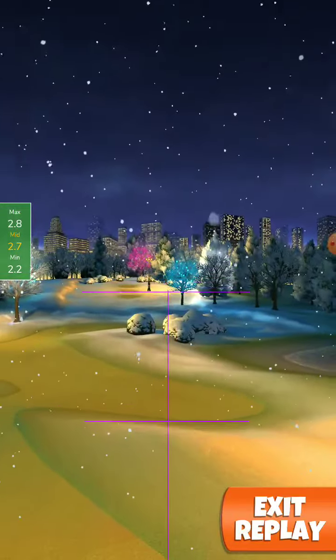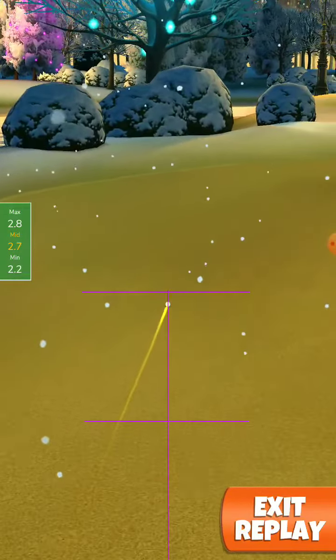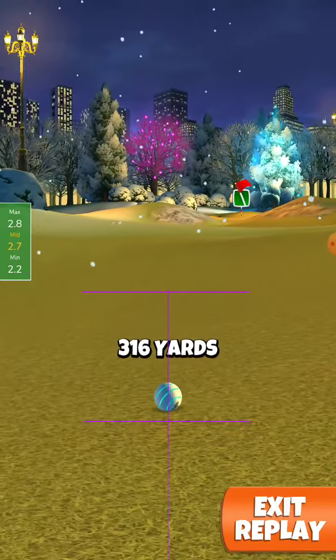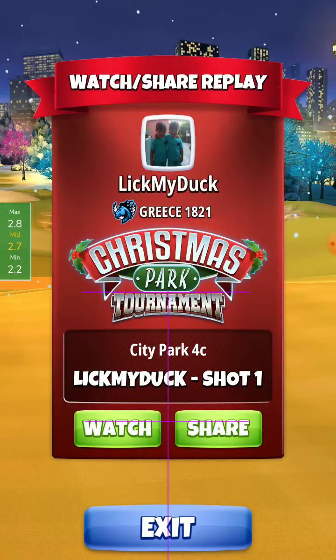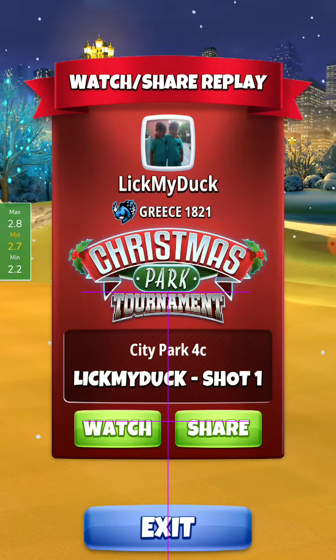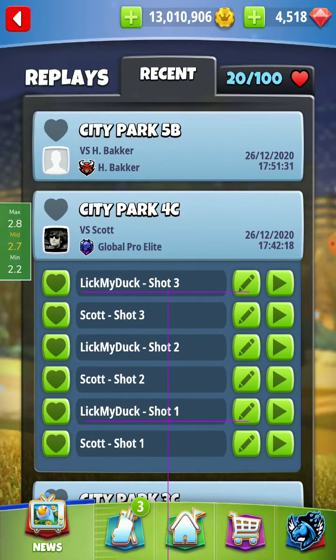Now for the yardages: 310 yardages is 50% of the sniper 8. The 316 I came here was 38, and 325 it is 20. Every 2 yardages more it is 2 less slider, and every 2 yardages less it is plus 2% slider.